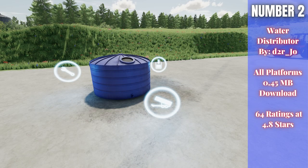For number two this week we have the Water Distributor. This is by D3RJO, 0.45 megabytes to download for all platforms, currently rated 4.8 out of 5 stars with 64 people having rated it. You place this in your production chains and it works like a production chain. A lot of you are probably wondering why you'd care about a water distributor — I'll explain.